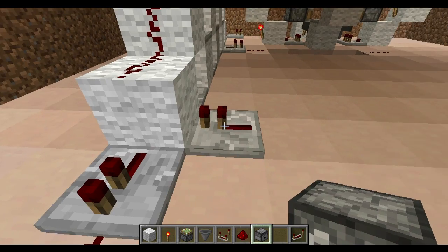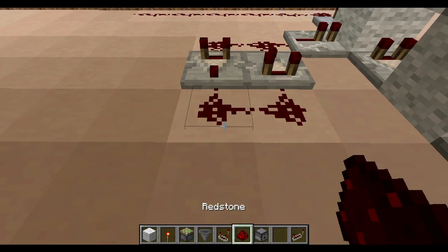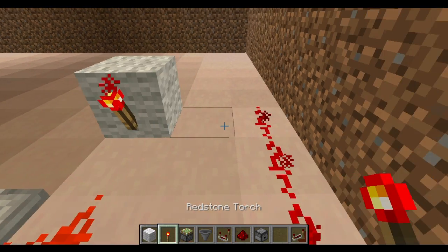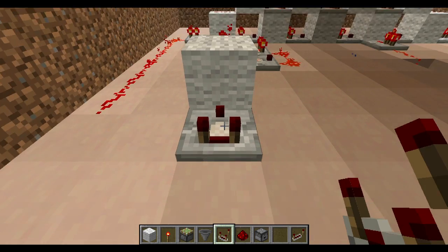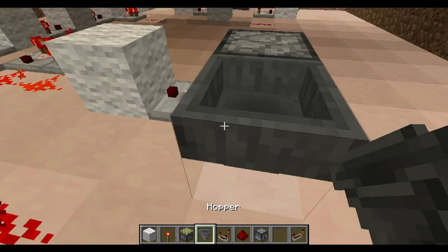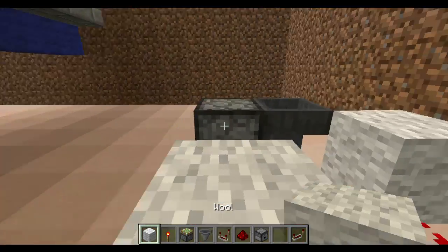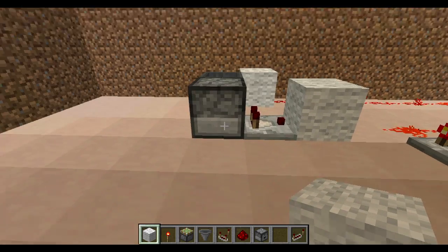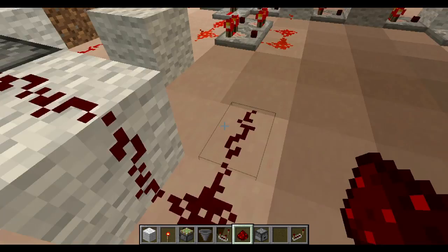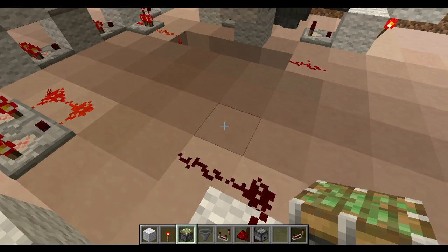Now for the timing circuits. Coming around here we have our redstone repeater facing into the pulse extender — drop two dust, then a comparator going out and a comparator coming in with two dusts on the back to complete that circuit. Over here we need a solid block with a redstone torch on its face and behind it a comparator facing into that block. Directly behind that comparator goes a dropper with a hopper facing into it, and directly adjacent will be a redstone torch.